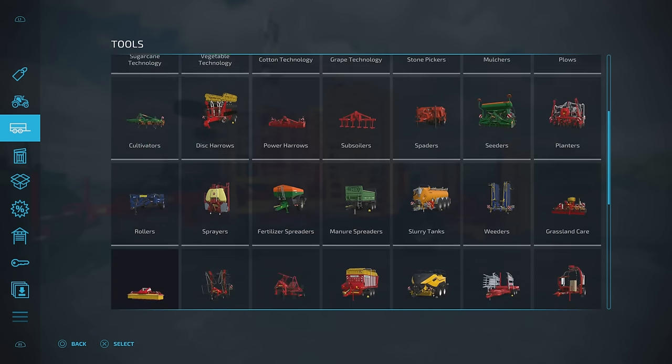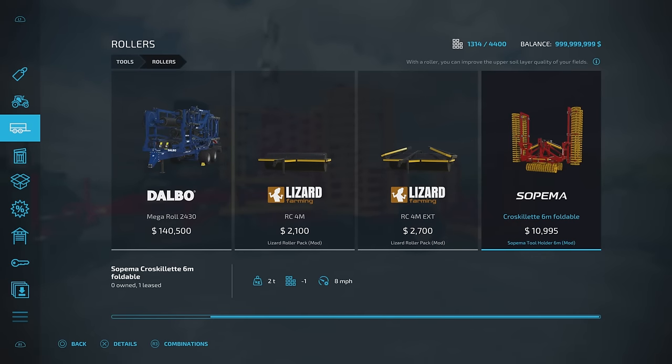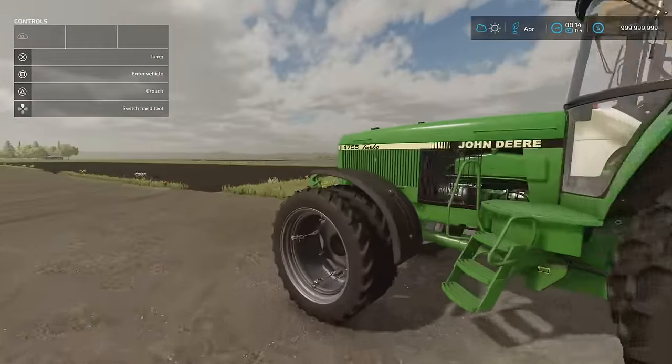You'll find it under cultivators. The tool holder 6m is 45,650 — no options, you get it just like that. Then under rollers we've got the cross skillet 6 meter foldable at 10,995. Slot counts on both come down to one. No options — you get it just like that.